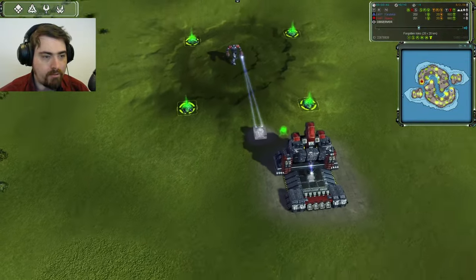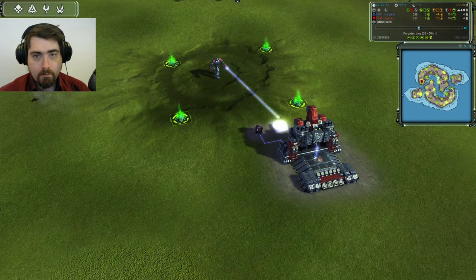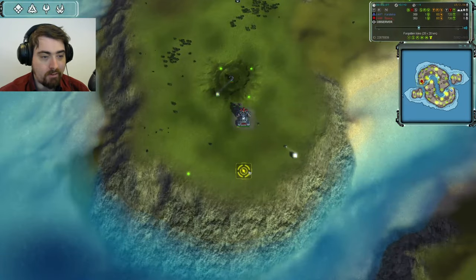In the red corner, this is Space — or as Tim Curry would say, SPICE. Bonus points if you get that reference, you'll be showing your age just like me. Space is 1648 rated and he is playing UEF, and he started with two power generators before his mass extractors, despite having a hydro right here.